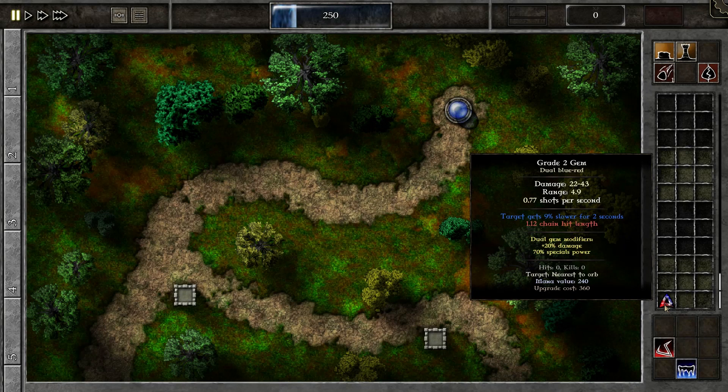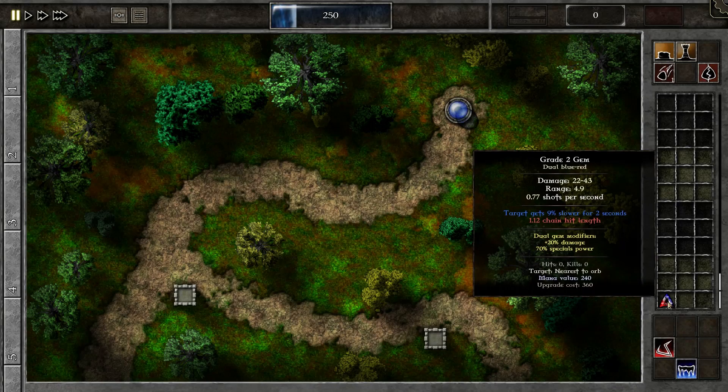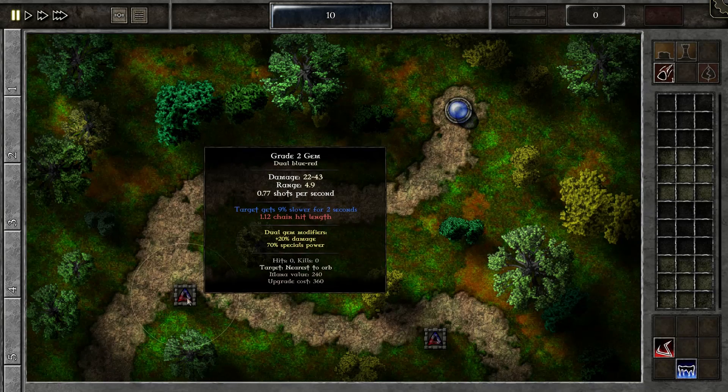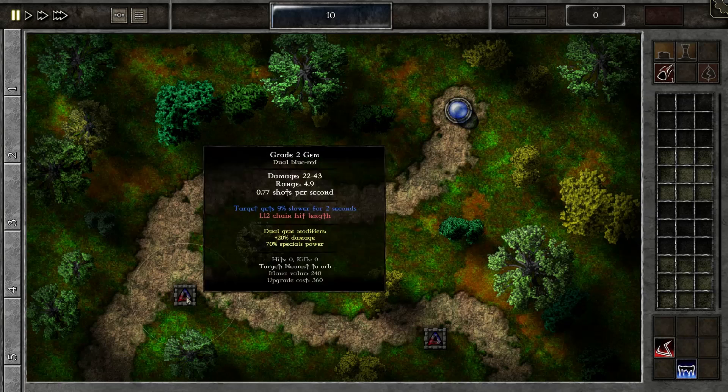With skills you can increase both the damage gained and the specials gained. So later in the game, using bi or even tri-chromatic gems will be very beneficial. For now we're just going to use two bi-chromatic gems. I'm going to press D to duplicate, and now I have two gems. I'm going to put one there and one there — you only need to click, you don't actually have to drag. Just click in a trap or in a tower and they will place there. Then we start.